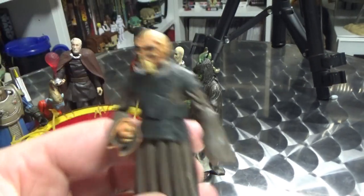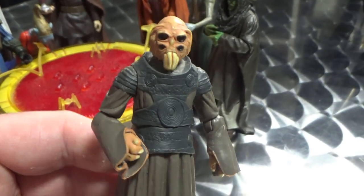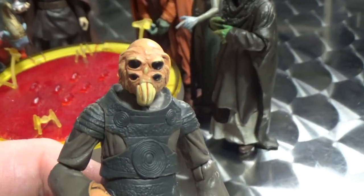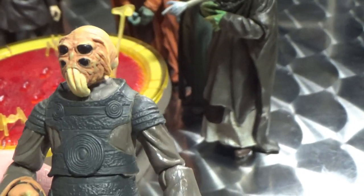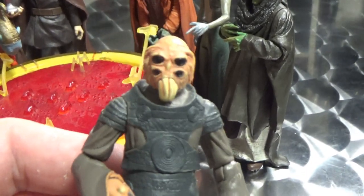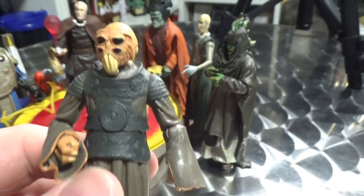Here we have Senator Poe Nudo. He was a senator for his own species, the Aquilish, but he sided with the Confederacy of Independent Systems and joined the Separatist Council. I really like the head sculpt on this guy — he looks fantastic. I love his four eyes; he looks like a spider. He was seen in the Phantom Menace, Attack of the Clones, and maybe Revenge of the Sith. If he did appear, he would have met his end on Mustafar as well.